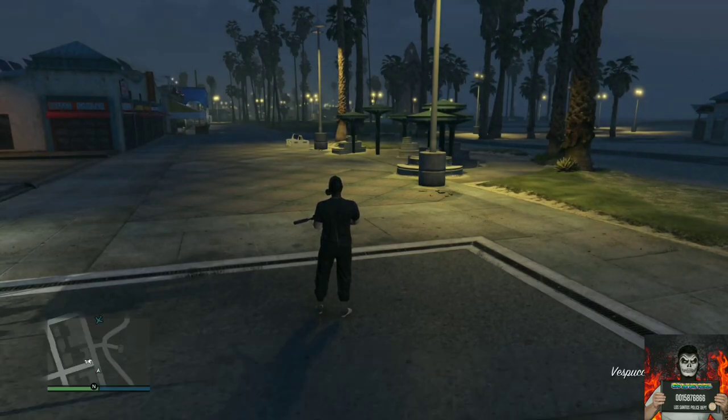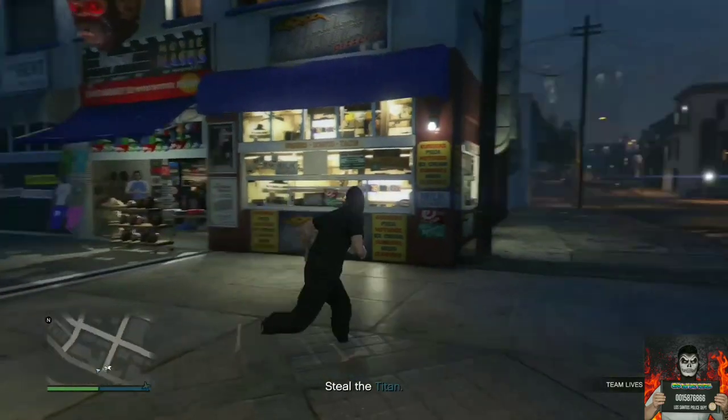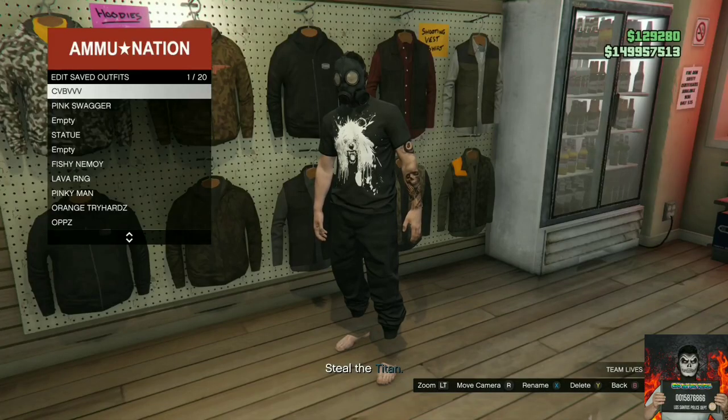Make your way over to the closest ammo store. Once you're at the ammo store, go over to where the jackets are on the wall and simply save this as an outfit on slot one. Once you save this as an outfit on slot one, back out from the outfit section.